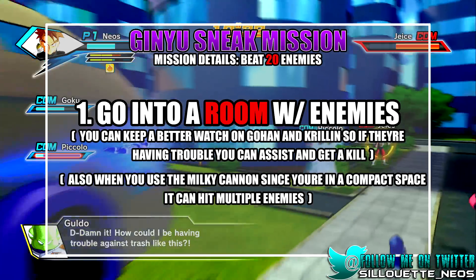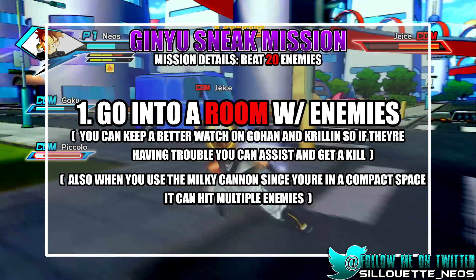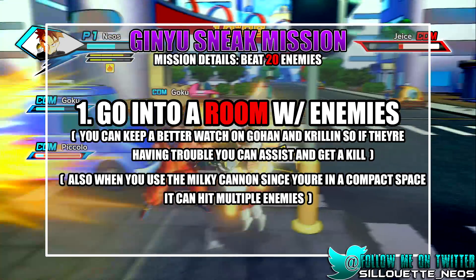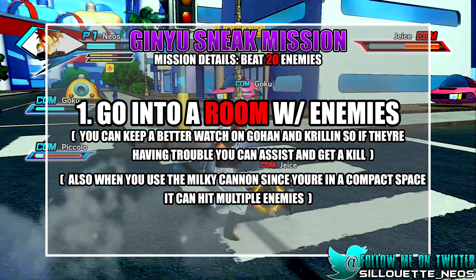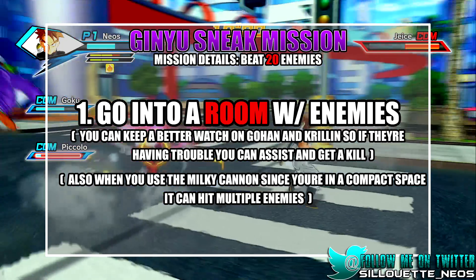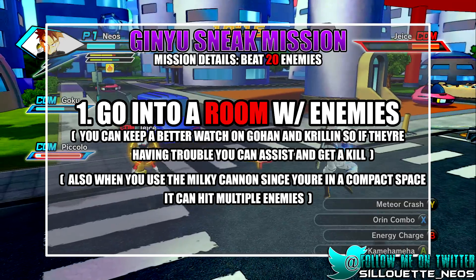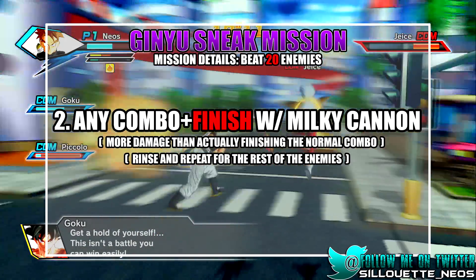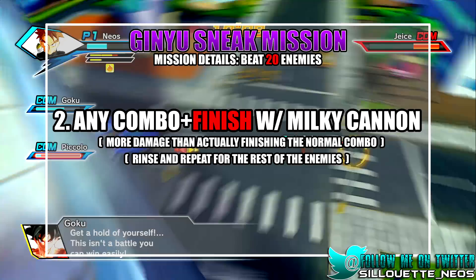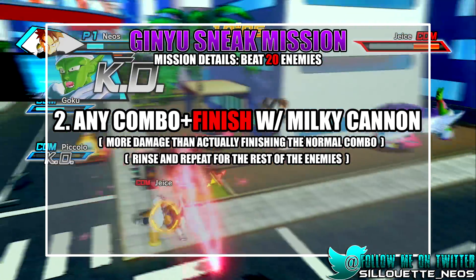First, get them into a room. Then just start comboing. You can do one of the combo finishers — I think it's Y, or triangle if you're on PlayStation. But what you want to do is just do a simple X combo or Y combo, either one, and then midway through just do the Milky Way cannon, or whatever it's called.